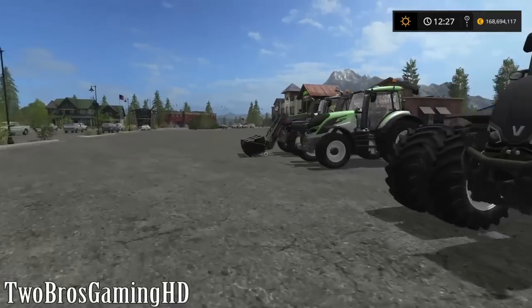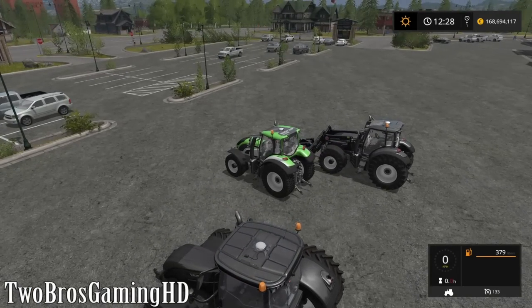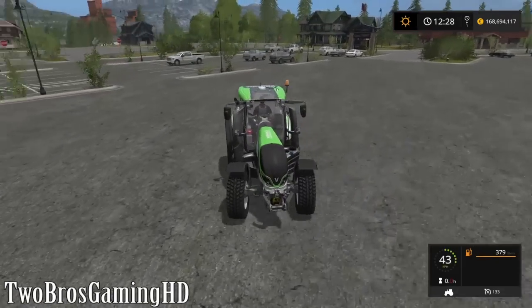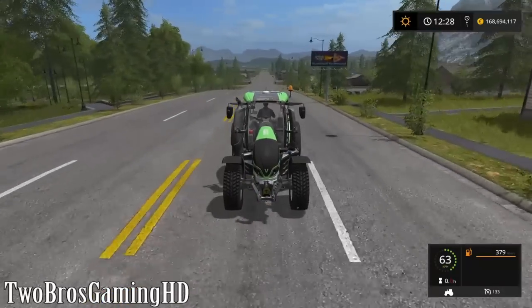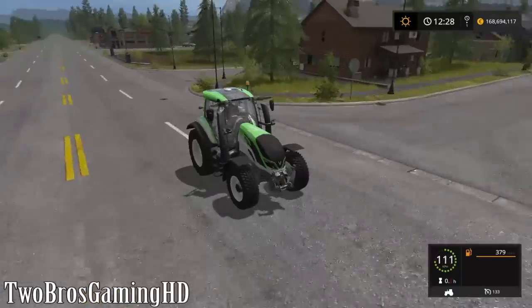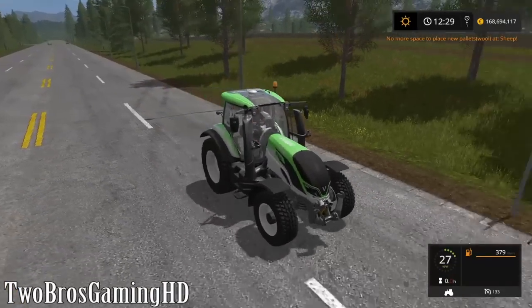Let's get going with the fastest tractor right here — this is the Valtra T234 World Record Edition. I actually did two videos on this where I explained what it can do. You can see I'm just changing the driving direction — this one can also change the driving direction, and now I'm backing up. Let's see how fast we can actually go when backing. It's a little bit hard to steer because it's turning on the back wheels, which makes it a little harder to control. You can see right now I'm going 100 kilometers per hour and I'm backing up — this is insane!